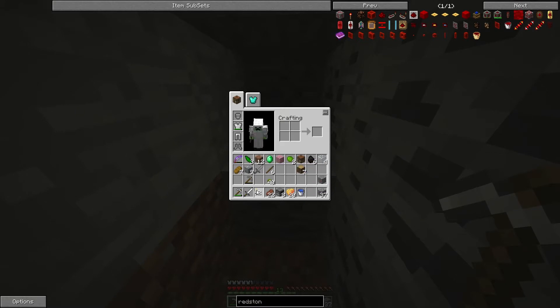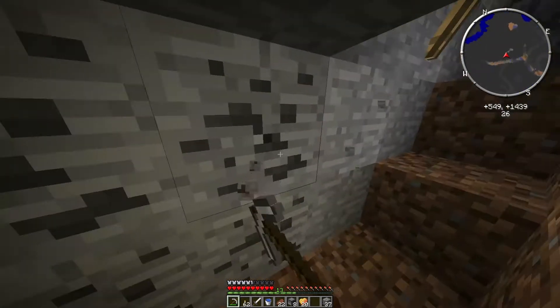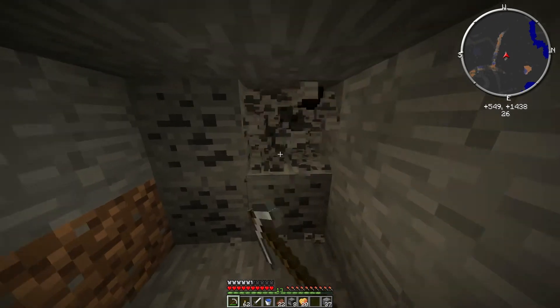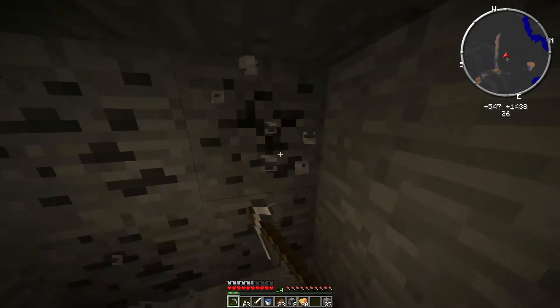I don't want that sword there because I don't trust it being there. We'll put the food here. We've got a hotbar set up, it's all good.